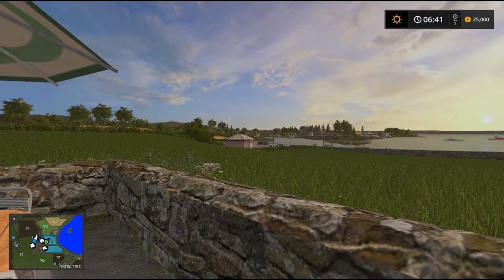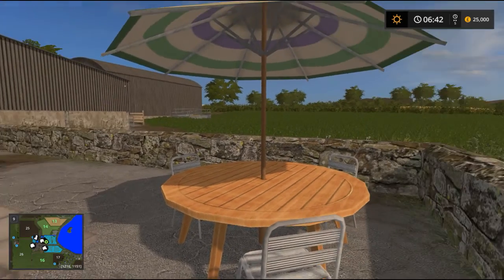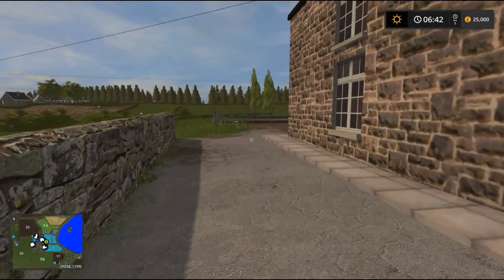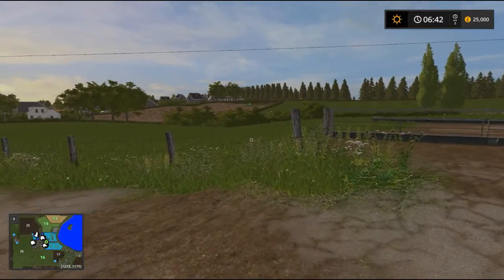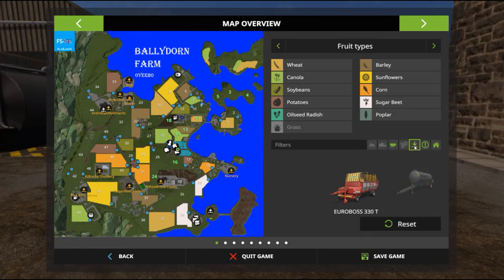So guys, welcome back to Ballydorm Farm. Let's go find a field where we can buy. So field 17, the nearest one — say if you wanted to buy field 17, we would transport ourselves there.